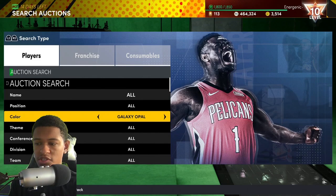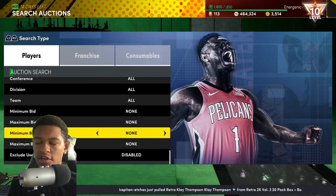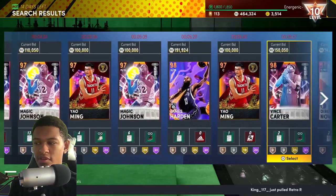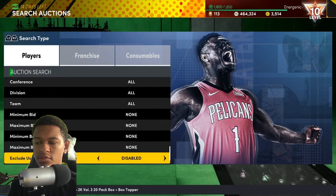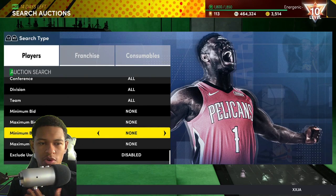You can also just use the regular Galaxy Opal filter — Galaxy Opal, minimum buyout 500. But be careful: once you see three cards popping up at once, get off it. Guys like Jeremy Lin, Fred VanVleet, Kenyon Martin, Yao Ming, Juan Carlos Navarro, Andrew Bogut, and Hakeem Olajuwon are not good snipes and won't make you profit. If three non-snipe cards are up at once with nobody buying, switch to one of the other filters I've given you.